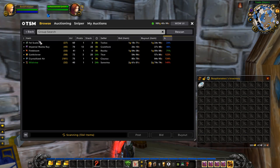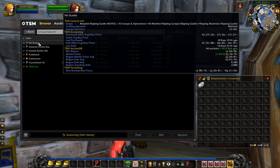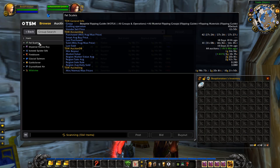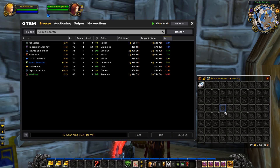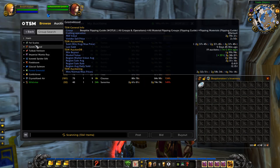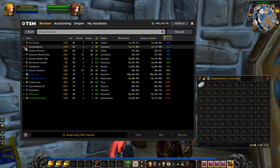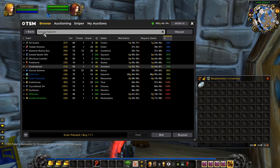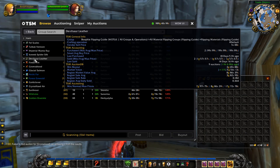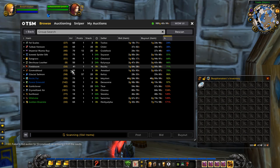We'll let the scan continue and buy anything that meets our criteria. We'll be looking at market value, region market value average, and region sale average — if the min buyout is below all three TSM data sources, it's worth buying. We'll also check the sell rate to make sure it's decent. Our main goal is to try to spend all 900 gold so it can be making more gold for us rather than sitting in inventory.